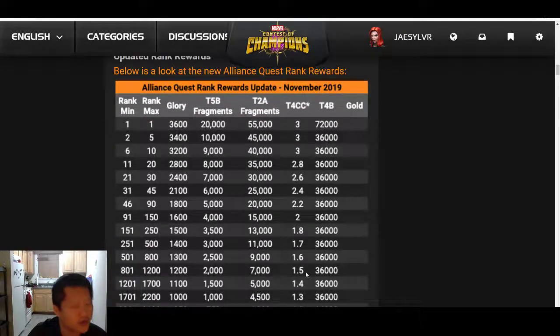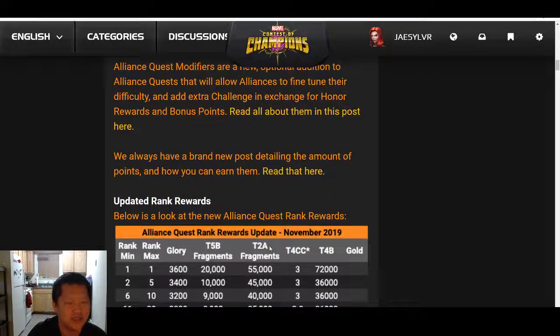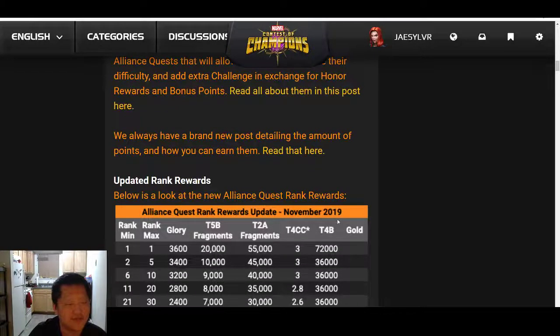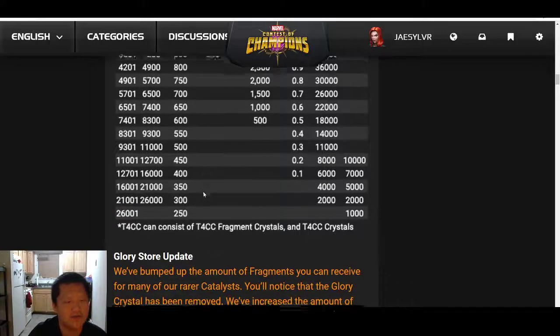As far as Tier 4 Class Catalyst goes, I think we're not getting much more. It's essentially just changing from a glory crystal to Tier 4 CC, unless they're including this in the form of a glory crystal, which doesn't make sense. I think it's a small improvement in Tier 2 Alpha and Tier 5 Basic, but the quantity of Tier 4 Basic seems the same overall. So I'm looking at these rewards and I just don't see the difference. Please include your thoughts in the comments, as I don't have any past data to go off of.